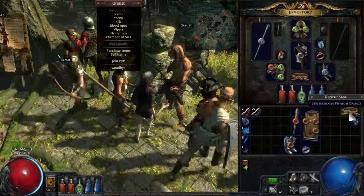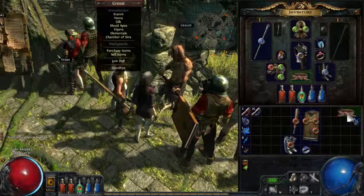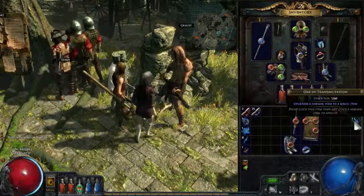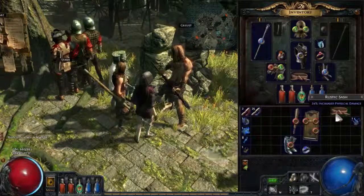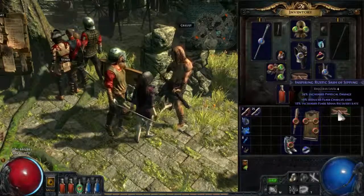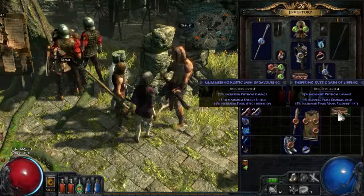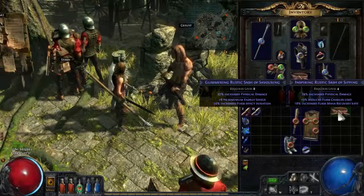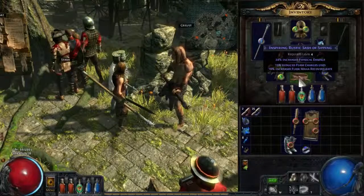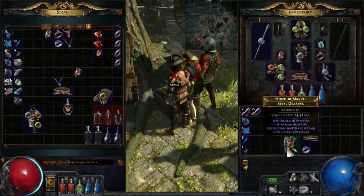One last thing I wanted to do — I found a rustic sash. If I check the item level it is 18, and we are level 21 right now, so it's not too far below our level. Since it has a perfect implicit of 24 — this one has 22 — I'll try to transmute it and see if I can get something better than the one we have right now. We get reduced flask charges used, which means we can use our flasks more often, and increased flask mana recovery rate. We lose 8 energy shield. It's not really a significant upgrade, sadly, but it's better than nothing so I'll go with it.